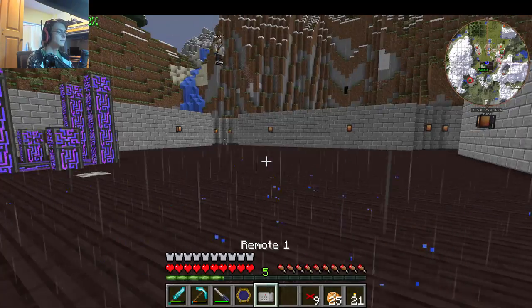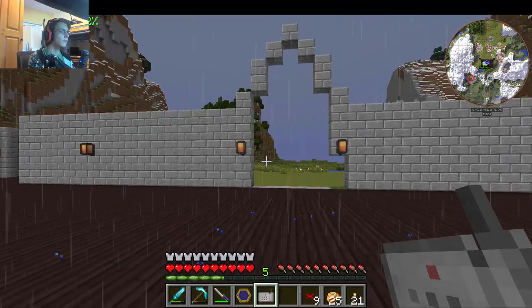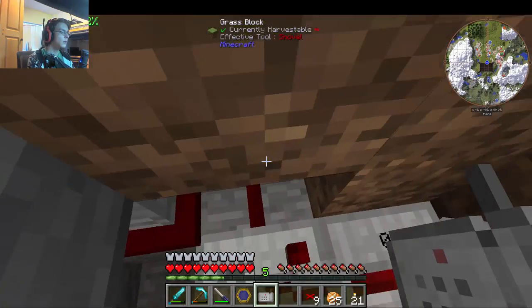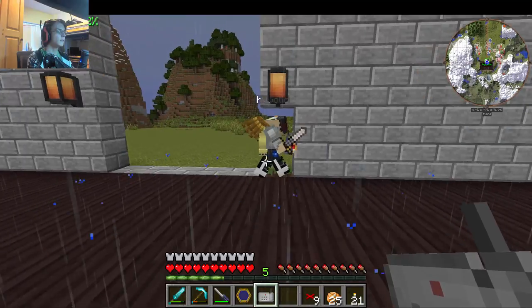I'm floating. I actually switched out my traveler's wings with ones without feather falling because it was getting annoying. You just hold shift to go down past it. I forgot to set the frequency to one.